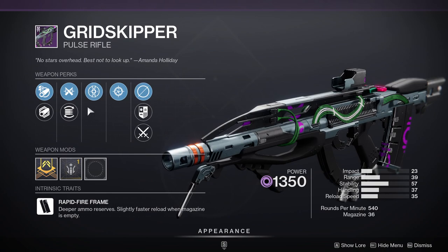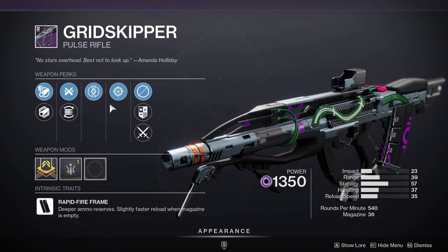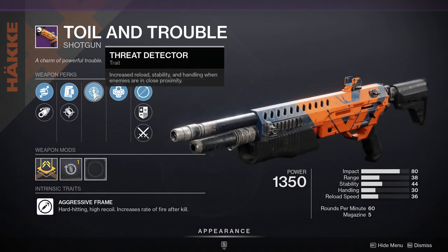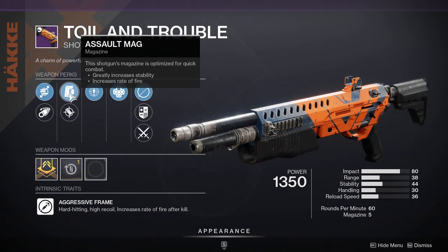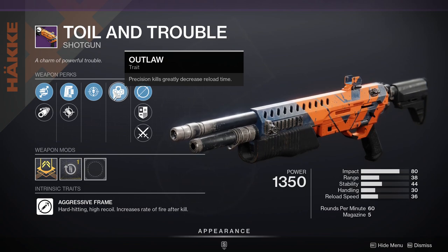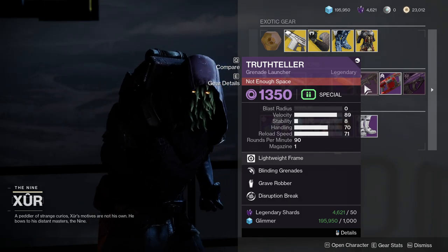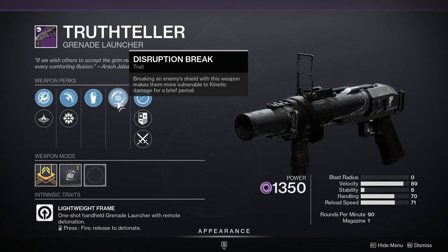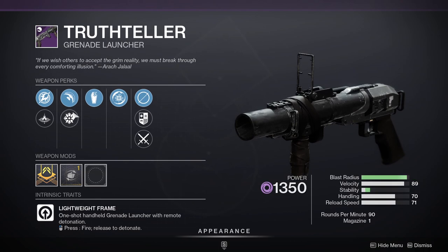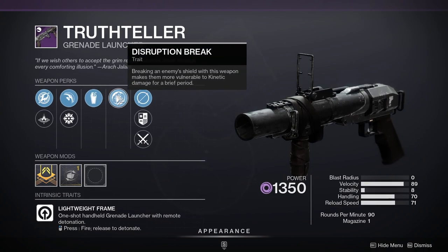Grid Skipper with Heating Up and Snapshot Sights. Toil and Trouble with Threat Detector and Outlaw — it has Assault Mag. The only reason I don't like it is because it has Outlaw; if it had Snapshot Sights it would have been an immediate buy. Truth Teller with Blinding Grenades, Grave Robber, and Disruption Break — pretty good especially since it has Spike Grenades, so you can either go for more damage or blind enemies, and Disruption Break might be useful next season.